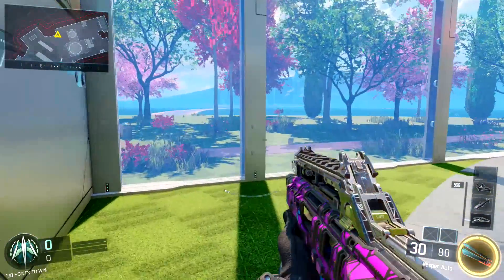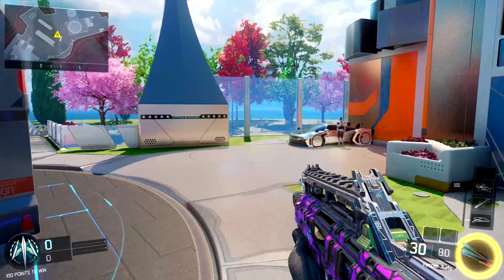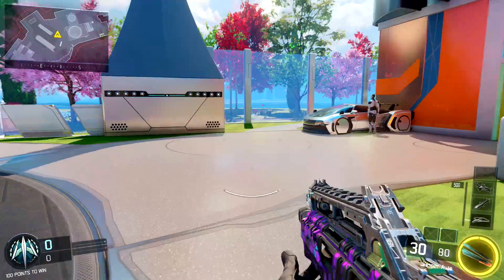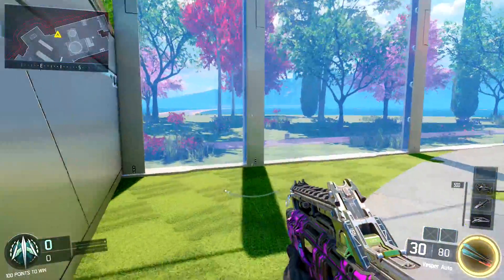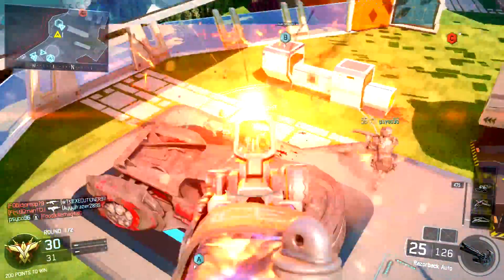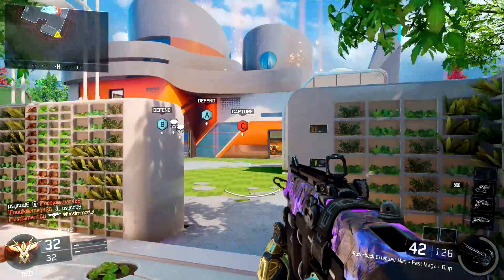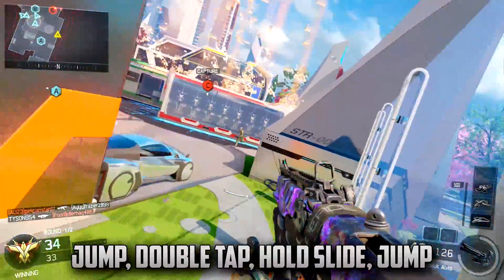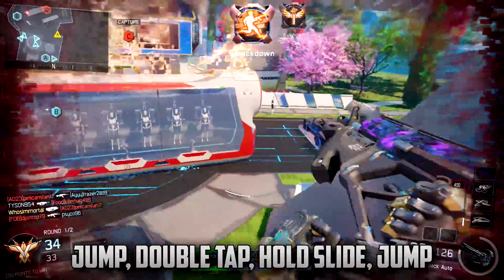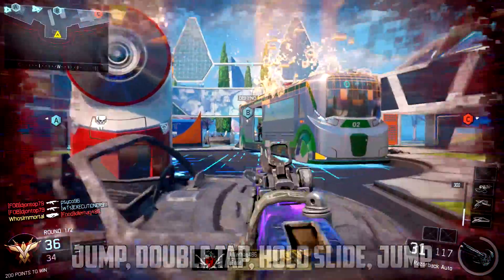You still have the three core fundamentals of the original G-slide: you're going to jump, press the crouch or slide button, and hit the jump button once again, all in a very short period of time. Except now we're adding a little bit more — making it slightly more complicated. As soon as you jump the first time, you have to double-tap Triangle or Y, then do the crouch and jump at the same time.